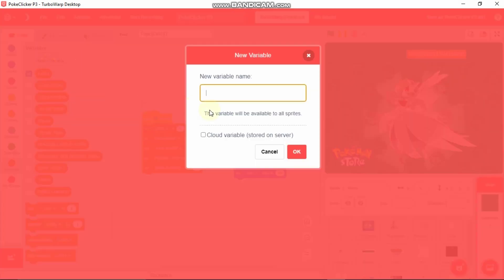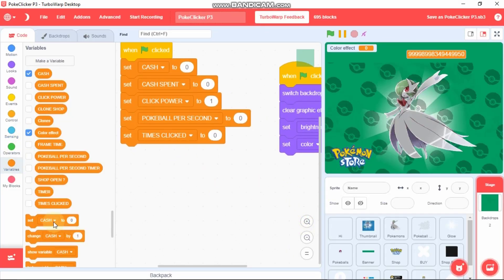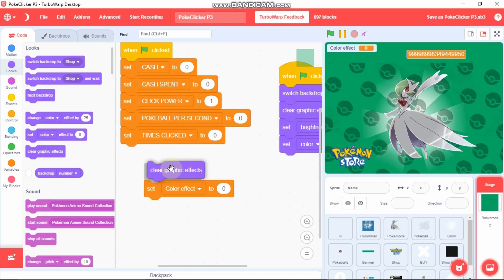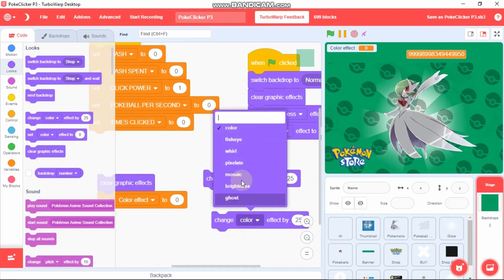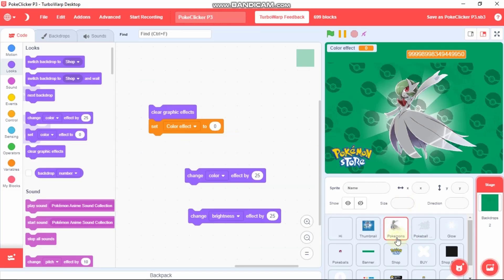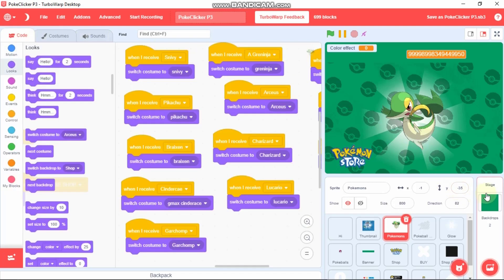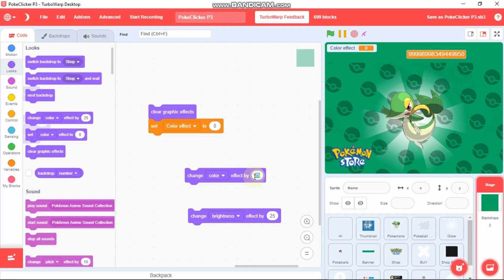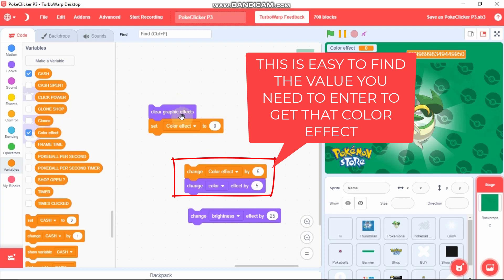For testing, make a new variable called color effect and click this variable. Drag this set color effect to zero, leave it, and go to Looks and clear graphic effects. Then grab a change color effect block, duplicate it, and change the second one to brightness. These blocks are for testing. Click on Pokemons and select the first Pokemon you need — we already found Pikachu's background. For Snivey, you could test by changing the color effect by 5 and also changing our color effect variable by 5. First click these two blocks to set our color effect to zero.